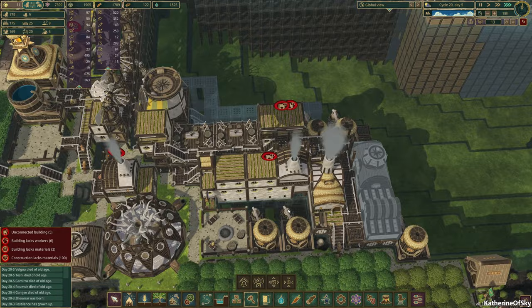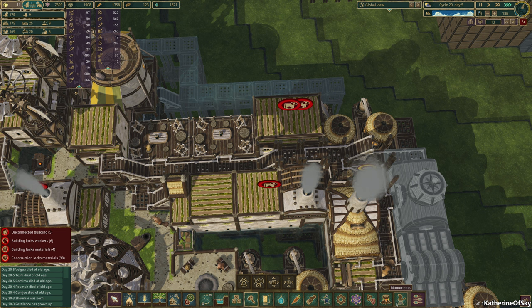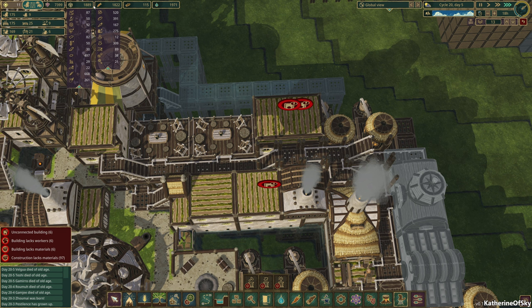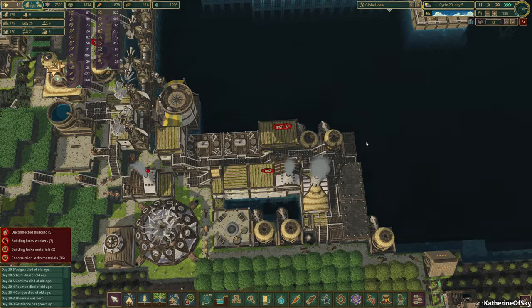Right now another thing we could do for our beavers is make a monument. I would really like to do that, but the ones we really need are the flame of progress. We had 1800–1900 wheat stuffs. Food is doing really well, and logs are also on the up and up, which is very nice.